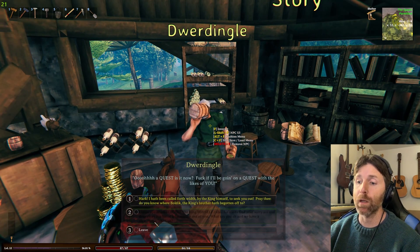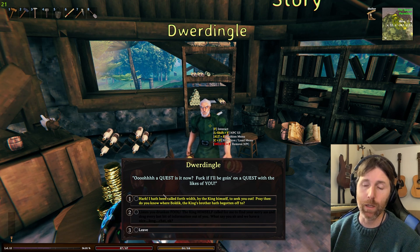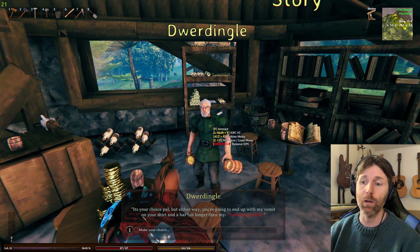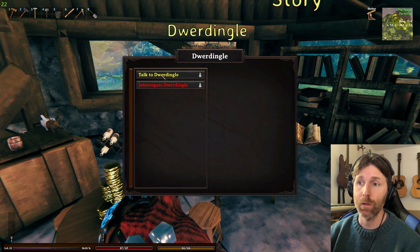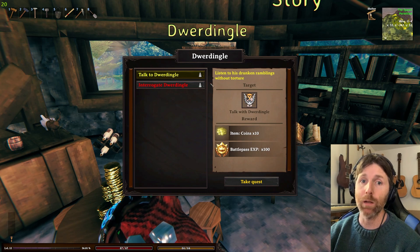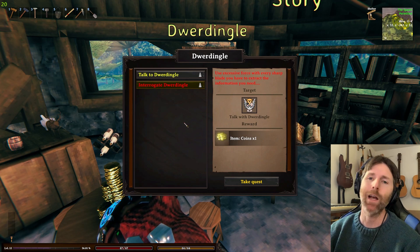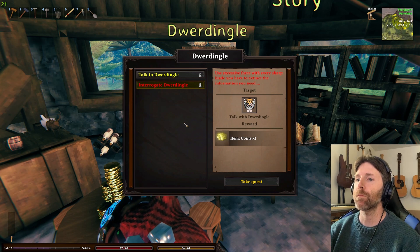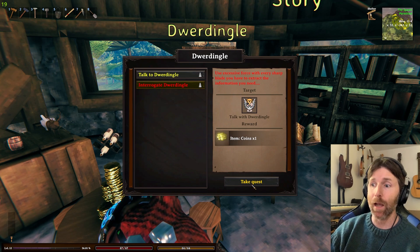If you want to continue the main quest you click 'I'm on a quest.' Now we're given a choice — I didn't change the colors back to red, but basically you can choose to go along peacefully or give yourself another choice. You can either back out, listen to his drunken ramblings without torture, or interrogate — use excessive force with every sharp blade to extract information. There's no interrogation mechanic but I want to create a choice for the player and use it as a callback later.